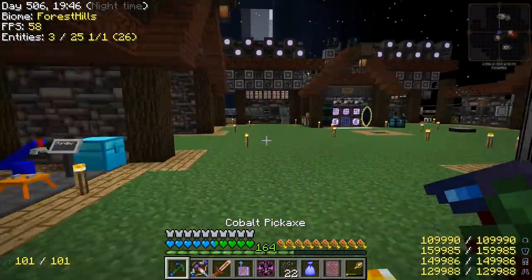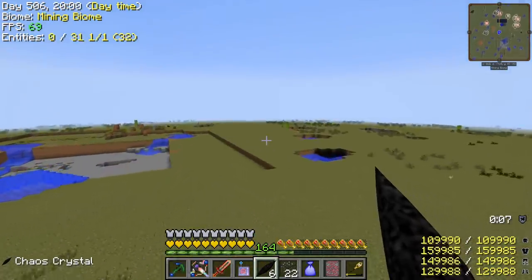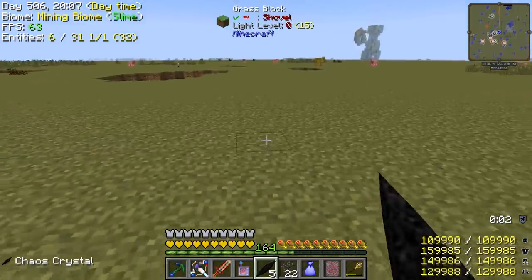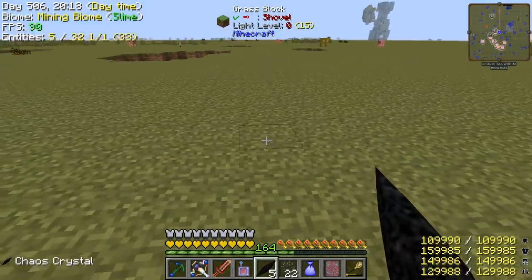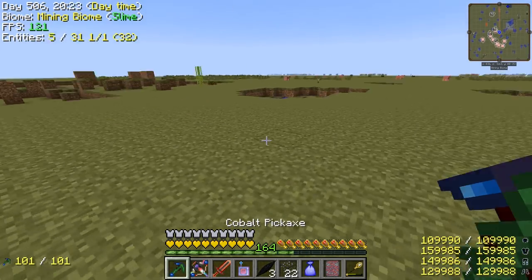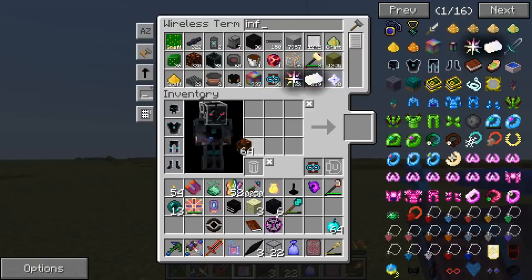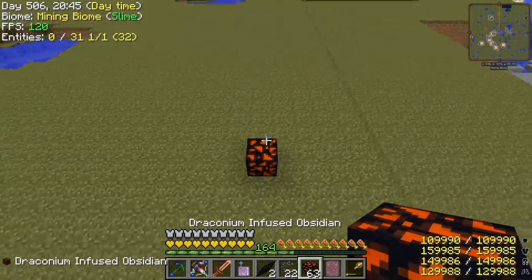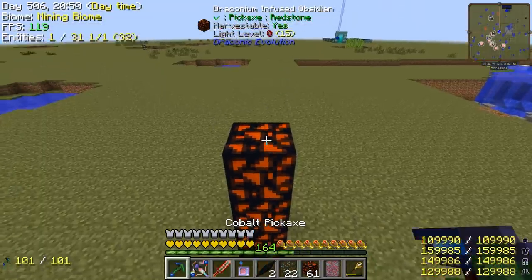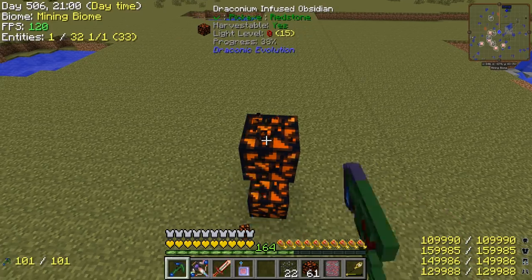So it disappears right after you place it. Can't break it before it disappears either. The only thing I can think of is maybe it needs to be placed on infused obsidian, because that's what we break to get the shards. What if we place it a bit higher? Maybe the base needs to be there. I don't think it's going to work, guys — that was a good idea though.